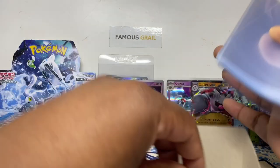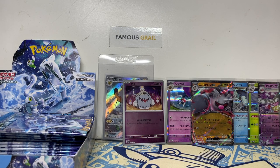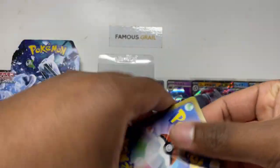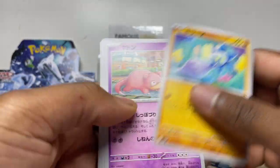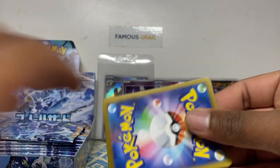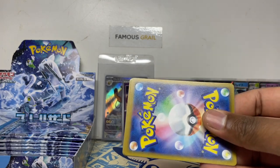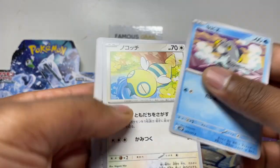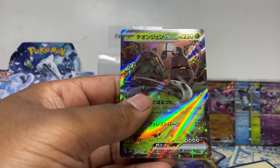If you want card sleeves or top loaders, we have them on our website — we're not charging above retail for top loaders. Got another Rabscalibur evolution line card. Hopefully we can get a SAR or secret still lurking in the case. I pulled Chien-Pao SAR on stream a few times which was nice. Still no secret here but getting tense — the card name is Wo-Chien, that shouldn't be too hard to remember, but it's just not as cool looking as the snow leopard with swords for teeth.